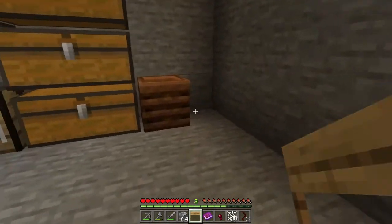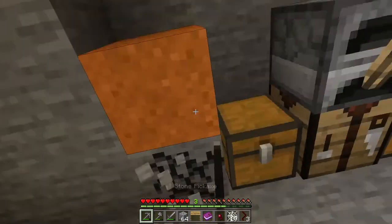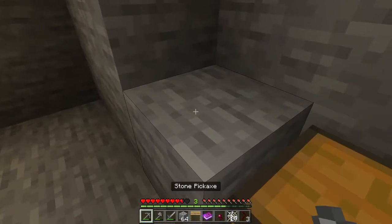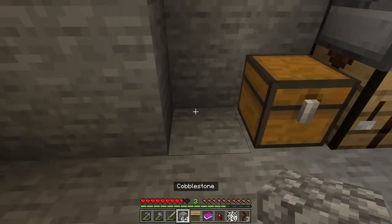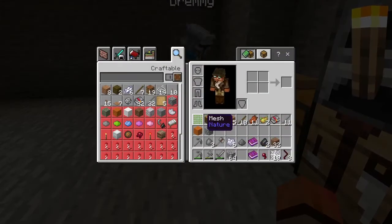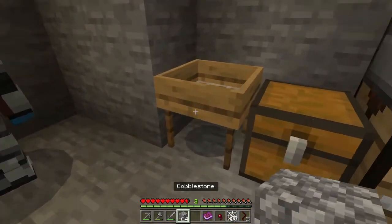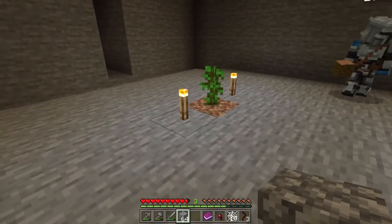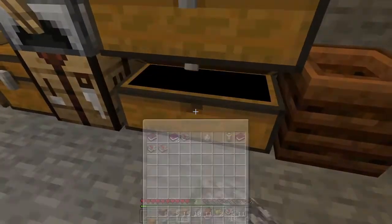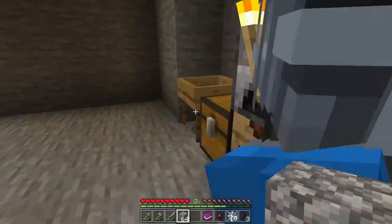Where do we want to put the sieve? I don't want to put it in the corner. When Jay gets on, he can of course reorganize everything to make it much nicer. So now we can sieve gravel, sand, all that — we're in business.